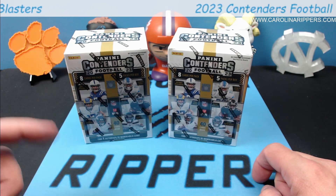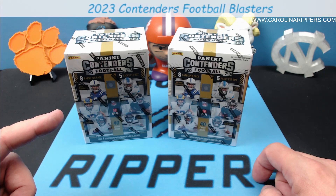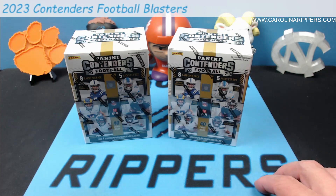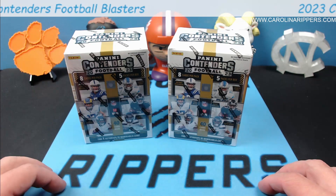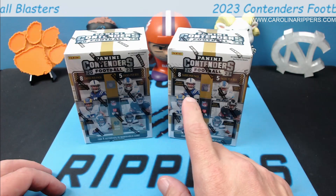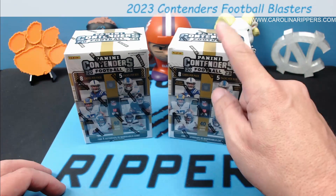If you want to go back in our history on YouTube, go back and watch our rip of 2021 and you can see us hit a very nice RPA out of one of these. We'll link that video onto this one so you guys can check that out. But we're going to rip some of these and see. One thing I've already seen that they improved: Contenders normally does not have any base rookie cards — they just have inserts — but this year we have base rookies.